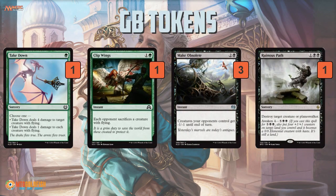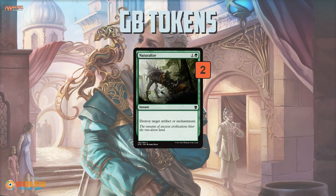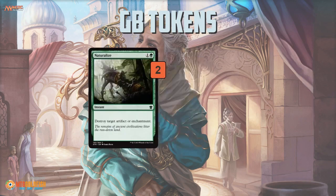In the sideboard you get a bunch of interesting removal. Take Down and Clip Wings help deal with flying creatures. Make Obsolete is really strange — the idea is you can attack with all your stuff and play it at instant speed to trim down your opponent's creatures and get in a huge hit. It also makes sure your opponent can't just chump block your stuff to death with tokens from Planeswalkers — Servo Tokens, a bunch of 1/1s. Ruinous Path can take care of a Gideon or another Planeswalker. Naturalize deals with vehicles or other artifacts — Smuggler's Copter is everywhere, so it's a good answer to that.